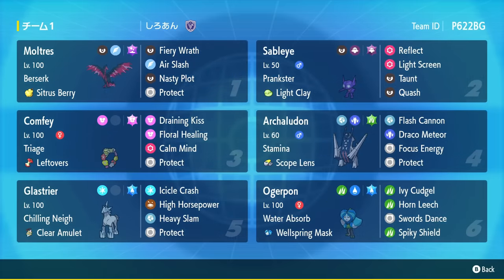This team has so many crazy surprises, and it is heavily centered around using Sableye to set up dual screens, enabling a lot of powerful attackers. You've got Nasty Plot Citrus Berry Galarian Moltres, the Scope Lens Archaladon which sets up Focus Energy and spams Draco Meteor, Clear Amulet Glastrier with incredible type coverage, and a classic Swords Dance Water Ogrepawn. Comfey is really unique and is able to heal up all of these Pokemon — between screens and setting up, you can bring out Comfey and heal them back up with Floral Healing.